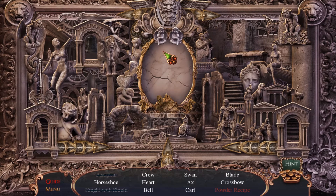Let's look for the horseshoe, crow, heart, bell, swan, axe, cart — there's a cart — blade, crossbow. This is actually kind of challenging because everything's the same color. Is that a swan? No.